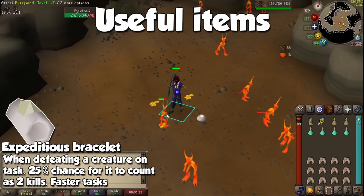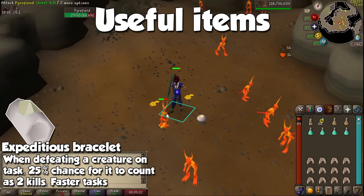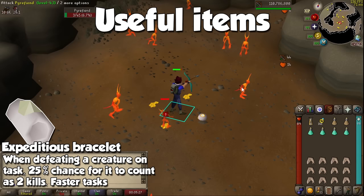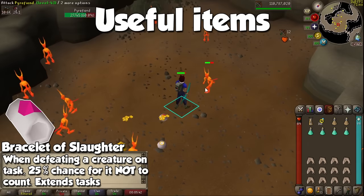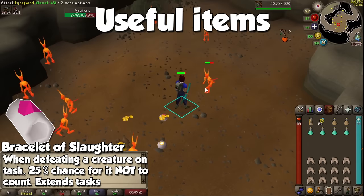The Expeditious Bracelet is made by enchanting an Opal bracelet, and when you wear it and kill a monster during a Slayer task, you have a 20% chance for the kill to count as two, making the task faster on average. On the other hand, the Bracelet of Slaughter is made by enchanting a red Topaz bracelet and has the opposite effect — there's a 25% chance that the kill will not count towards the total, making the task last longer.